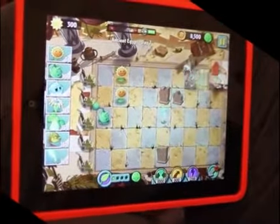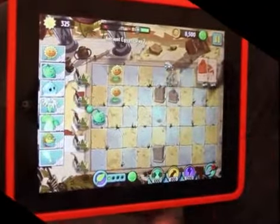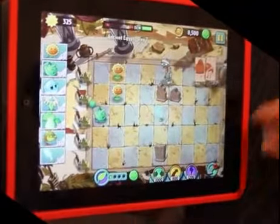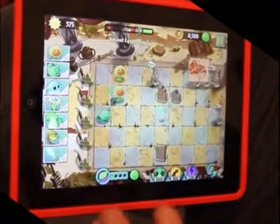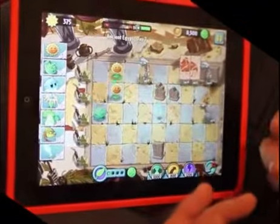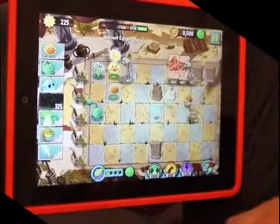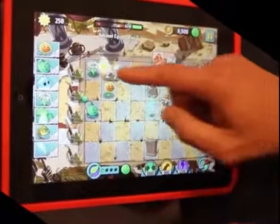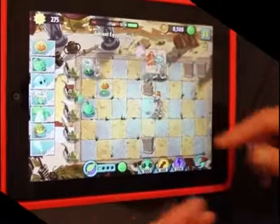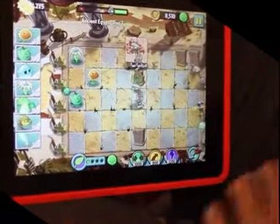It's important to note that another significant difference between this and the original game is this is a free-to-play game. Now what we've done is made every level and every zombie absolutely free. You'll never have to pay to face off against any new zombie or to get to any level. There is very, very little premium content that you can only buy, and those things aren't things you need to proceed through the game. It's four or five plants that are premium — and in fact they're all plants from the original Plants vs. Zombies. So all the new plants, all the new zombies — in fact every zombie — you will encounter without paying a dime.